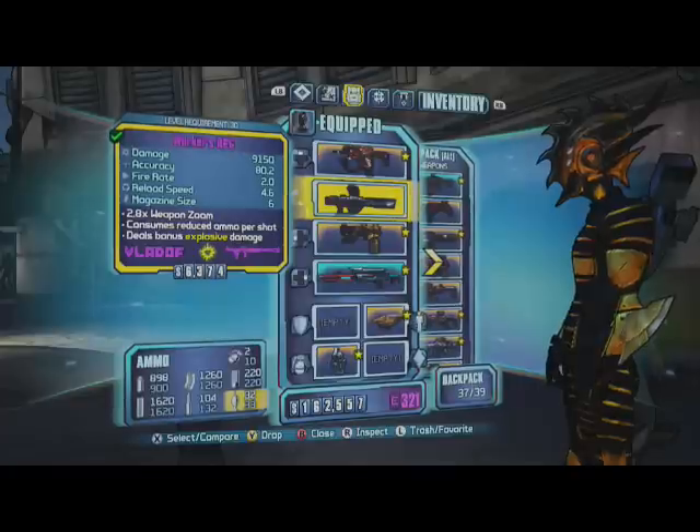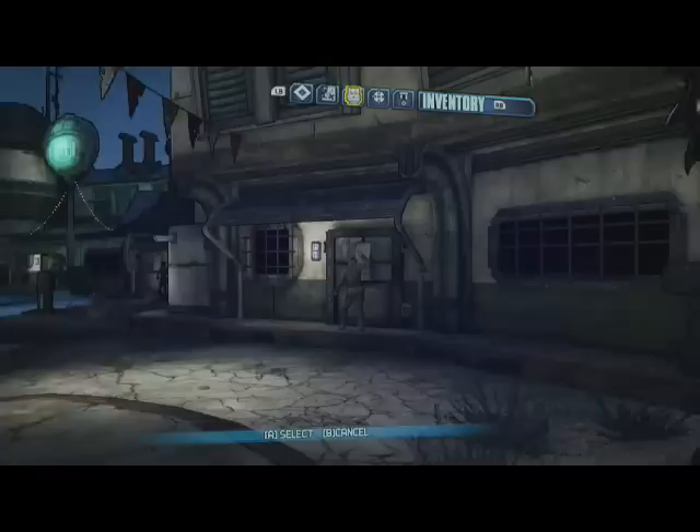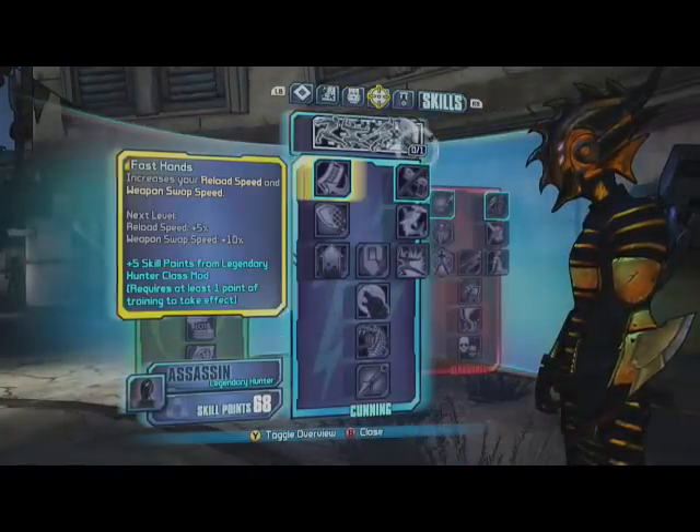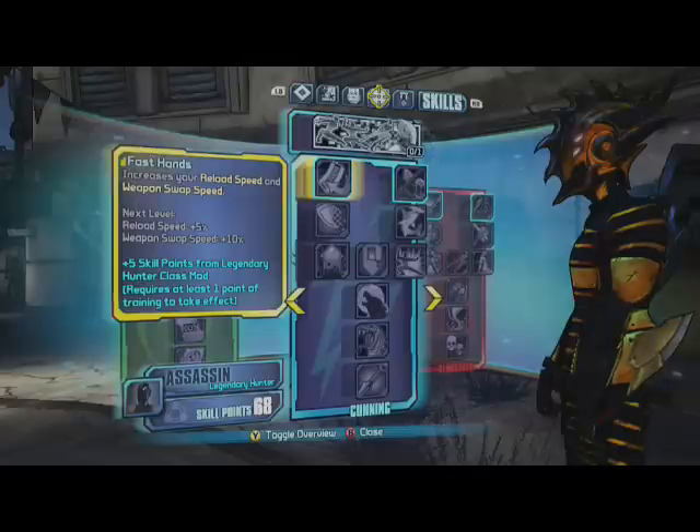As you can see, I don't have a shield or a relic on, and I'm just going through my stuff. Also, just like last time, do not have fast hands if you're an assassin — it just makes it way harder.